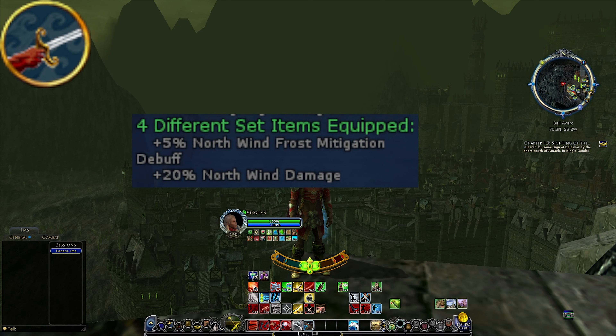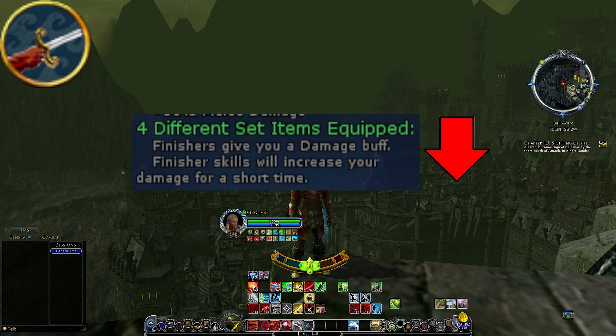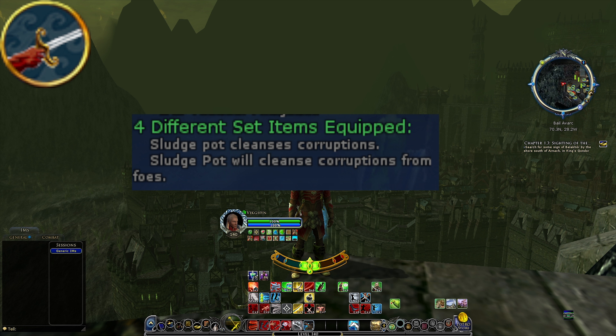When it comes to the Mariner class, the blue set gives Northwind a frost mitigation debuff of 5% and also increases the damage of Northwind a little bit. I don't think this is strong enough to be called a nerf. Losing the red set, however, is definitely a nerf — finishes will give you a damage buff, so you lose damage potential as a mariner. The yellow mariner set bonus — Sludge Pot Cleanses Corruptions — is not strong enough, so losing this is definitely not a nerf.